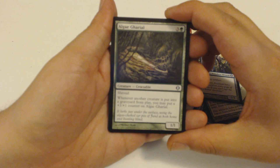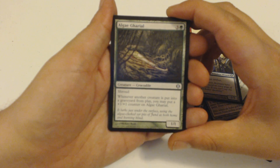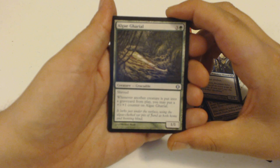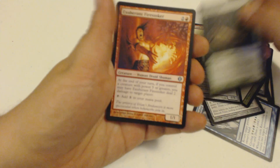I got an Algae Gharial — 4-drop, 1/1 with Shroud. And whenever another creature is put into a graveyard from play, I can put a +1/+1 counter on it. Which is nice, because that counts for all other players' creatures as well.